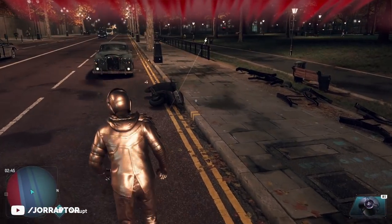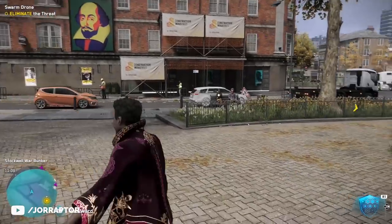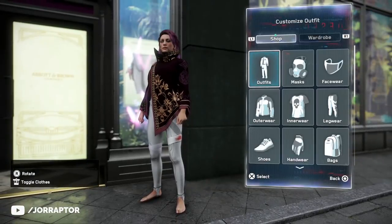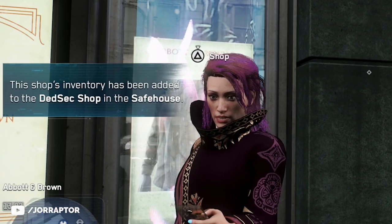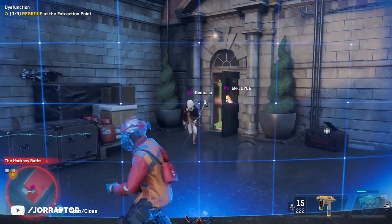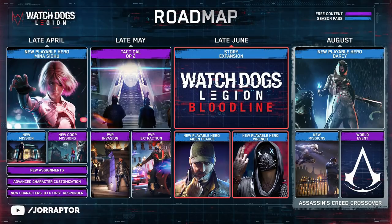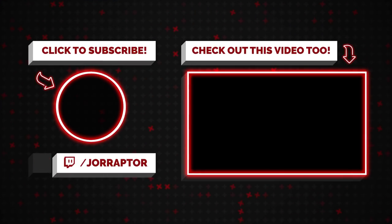There are many more quality of life changes, like being able to fast travel to a city event when someone already triggered it, and unlocking the shop catalog at the safe house after visiting that shop in the city. Overall they still have a ton of things planned for Watch Dogs Legion — the roadmap shows PvP modes and a new tactical ops planned for later this month. A link to the full patch notes is in the video description. Subscribe for more Watch Dogs Legion content and check out my previous Legion video.